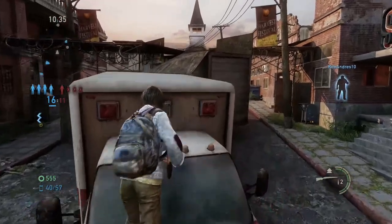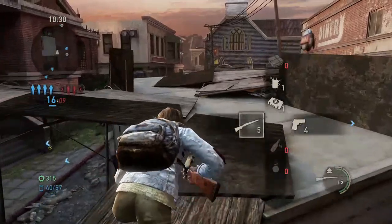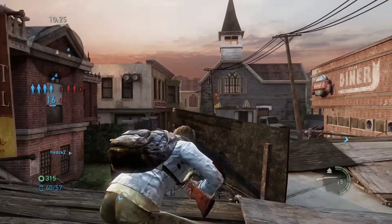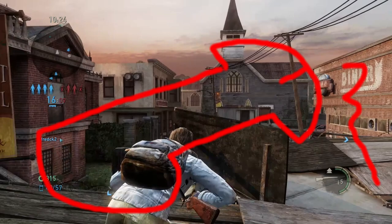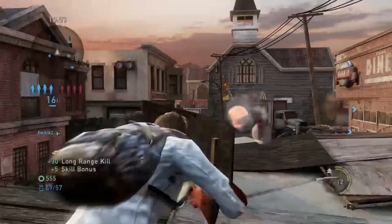Once you put your map knowledge and your enemy awareness together, it can help you know where to look and when to look down specific sight lines to get that smooth headshot. For example: if I am over here and my teammates are also over here, I know that the enemy is likely going to be across the other side of the map. I would find a sight line that allows me to view across the map to where I believe the enemies would be. Putting these basic principles together will help you know where and when to scope in.